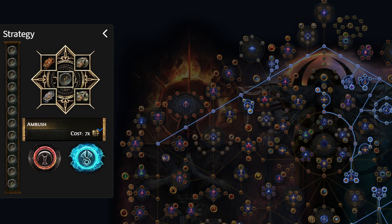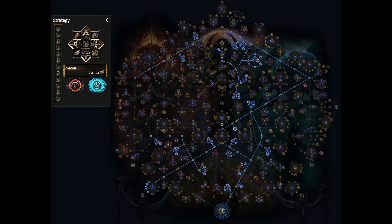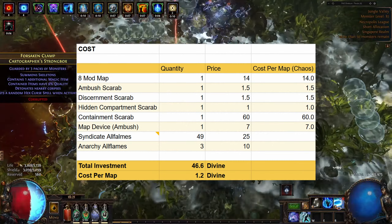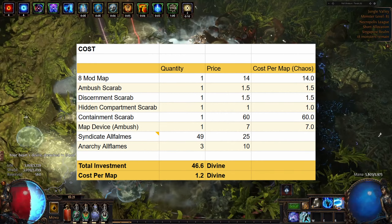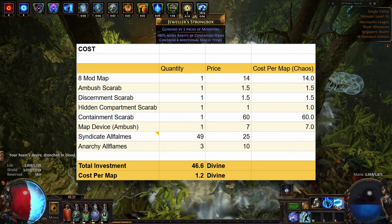Finally, for the map influence we are choosing the Eater of Worlds. I will link the full setup of the strategy in the description for easy reference. Here is the breakdown of how much everything costs for the 40 maps I've run — the average cost per map ended up being 1.2 divine.